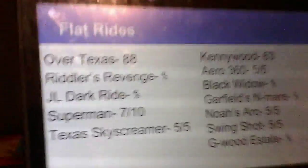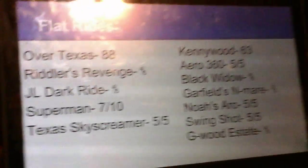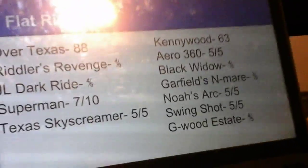Flat Rides: Over Texas has Riddler's Revenge, the Justice League Dark Ride, Superman Tower of Power, and the Texas Skyscreamer. Kennywood has Arrow 360, Black Widow, Garfield's Nightmare, Noah's Ark, Swingshot, and Ghostwood Estate.